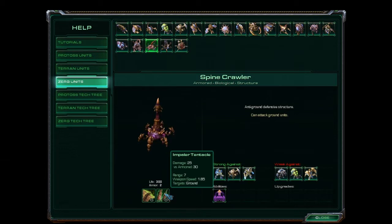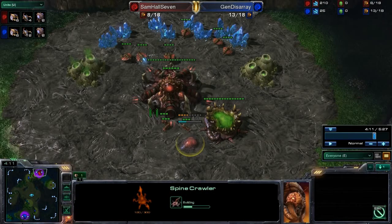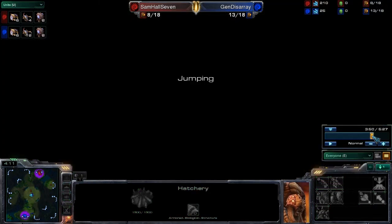On top of its durability, a spinecrawler does 25 damage — that's almost a one-hit kill against a zergling. It has a slower weapon speed than zerglings, but combined with a couple of attacking zerglings and drones, one spinecrawler by itself can hold off quite a bit. The trick with the spinecrawler is that it takes 50 seconds to build. Another alternative is to build a queen — let's rewind just a little bit.